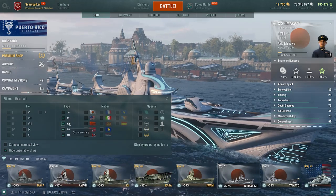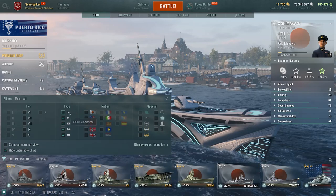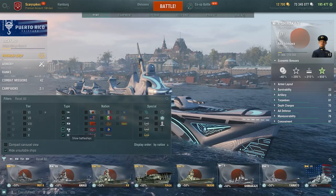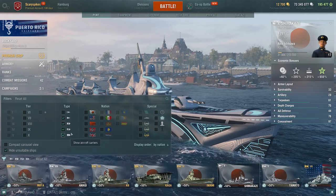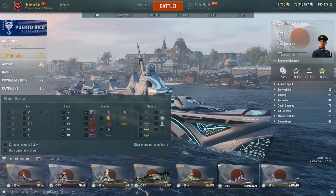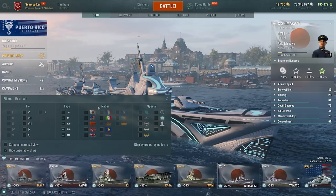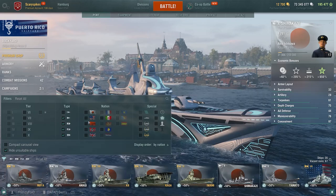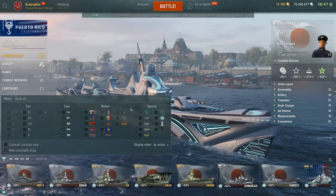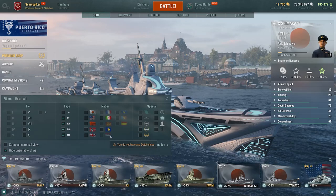Currently there are five ship types: submarines, which are not a permanent addition to the game; destroyers; cruisers; battleships; and aircraft carriers. You also have nations — for example, clicking Japan shows only my Japanese ships. Anything that's dimmed, like Spain or the Netherlands for me, simply means I don't own any ships from that nation, giving you an at-a-glance look at which nations your ships are from.